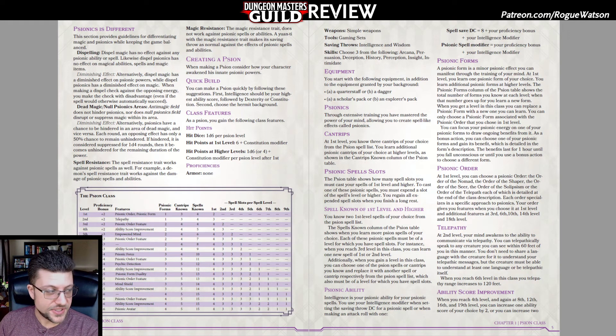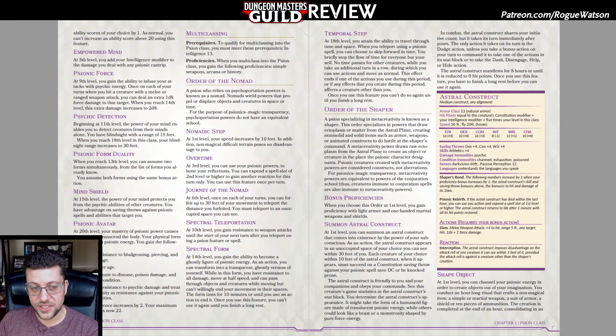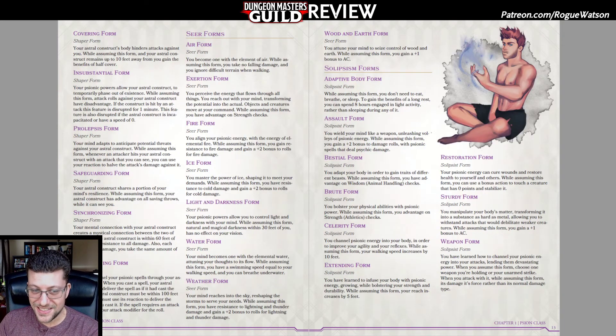Pros: The Shaper is a unique Scion subclass with an augmentable Astral Construct — I really enjoyed that idea and think it brings something new to the table. Unfortunately, that's only one of five subclasses. Pro: each subclass has multiple Psionic Forms to swap for new abilities — a cool concept, though a slight misstep. I wish they were more interesting, and without any level requirements, none of them get much more exciting than a plus one to AC or advantage on a check. There's no real reason to shuffle them around as much as I was hoping for.